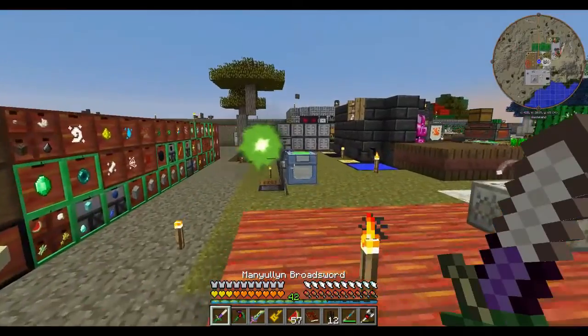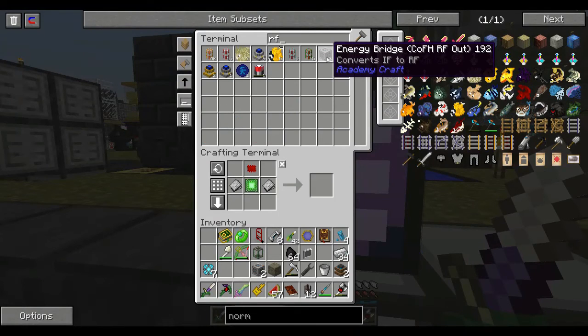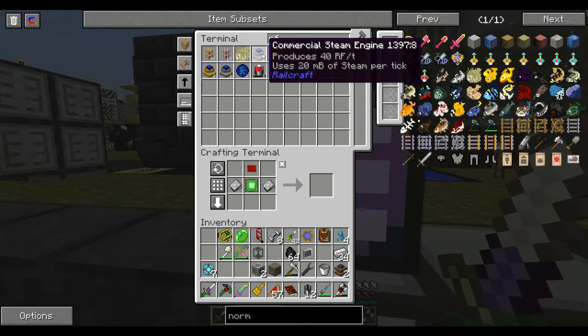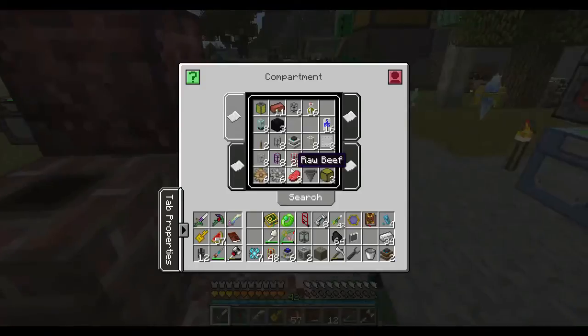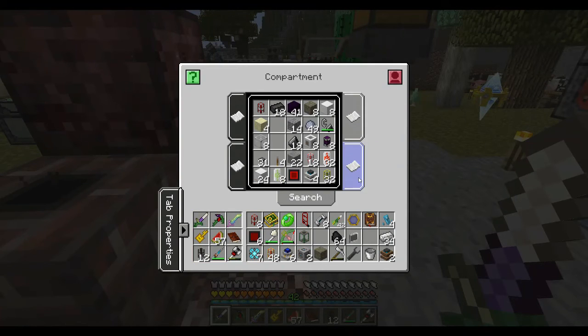Let's see what we can do here. Let's get a use for this steam — you know what, let's do that. What have we got? We've got commercial steam engines, and we can get some kinesis pipe maybe. Should we use wooden kinesis pipe or energy cables? I've got some wooden kinesis pipes. Quartz kinesis pipes might be better — they carry 640. Gold... oh no, gold is better at 2,000.